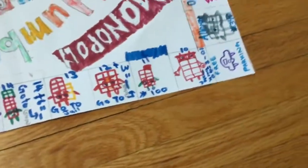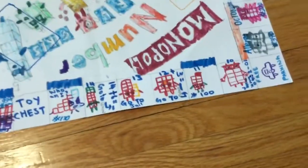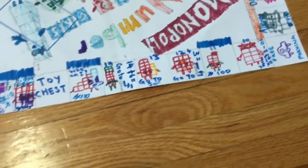Eleven is a property, $100. Twelve is a non-property because it's twelve plus three, so you have to go fifteen spaces. That's a lot of spaces.